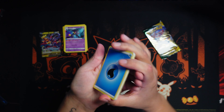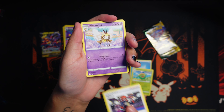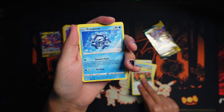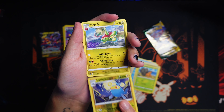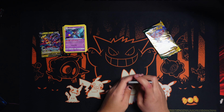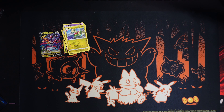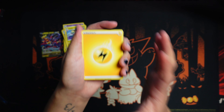Evolving Skies, come on! Water pack — Skip Bloom, Raihan, Rimbombee, Lotad, Teddiursa, Cryogonal, Nickit, double, reverse Lanturn. I actually always hated pulling the Flapple in Evolving Skies — I'm like, really? He looks weird too for some reason. I always thought he looked different. Last pack here — come on, last pack, give me anything.